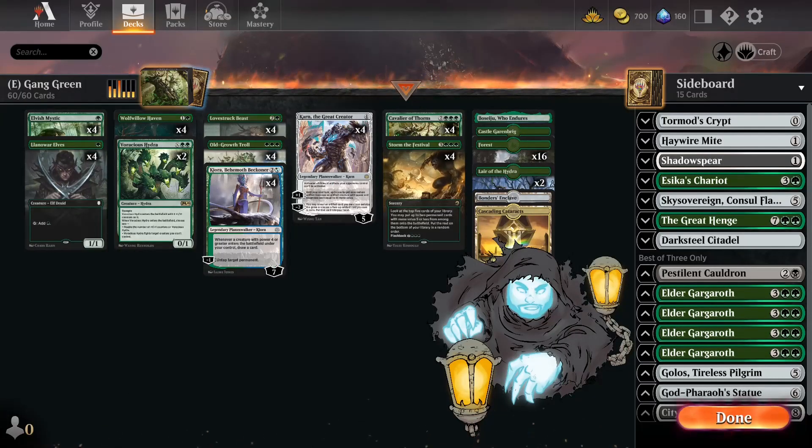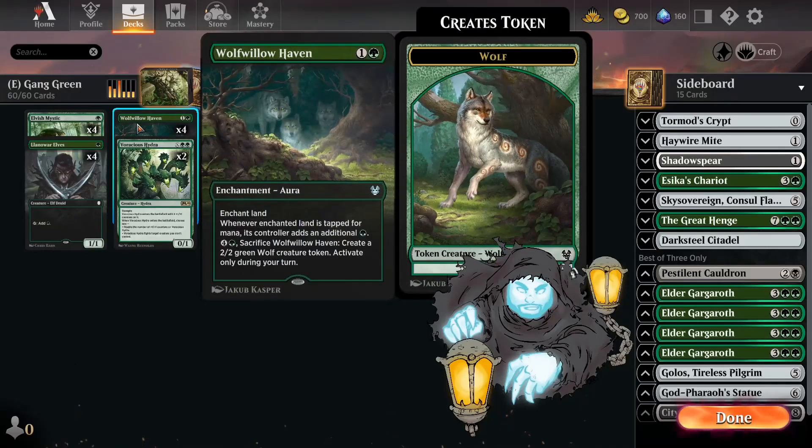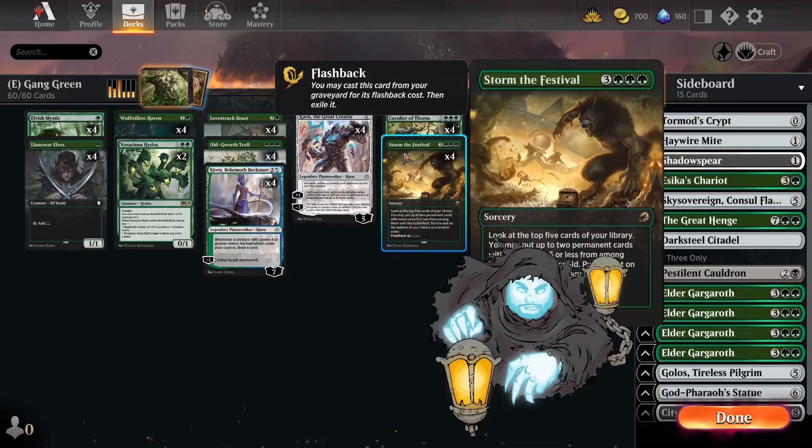Hey, what's good Spirit Squad! Today we're going to continue our series where we take a look at each of the best decks in formats like Pioneer and Explorer to get a grasp on how to play each of them and consequently how to beat them. Today we'll be taking a look at Mono Green Devotion, which is very strong in Pioneer primarily because of Nykthos, Shrine to Nix — but that card doesn't exist on Arena, so we have the next best thing: a mono green ramp deck. The idea, just like the Pioneer version, is using cards like Llanowar Elves, Elvish Mystic, and Wolf-Willow Haven to ramp up to powerful cards like Karn the Great Creator and Storm the Festival.